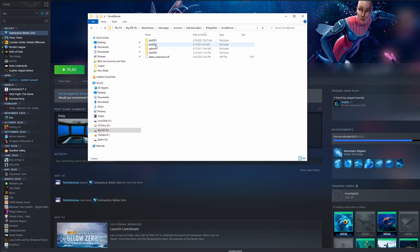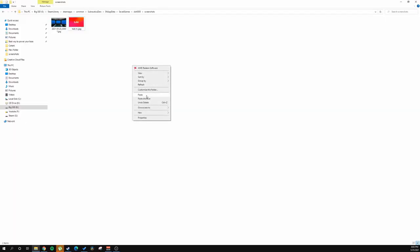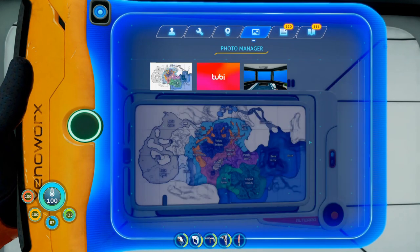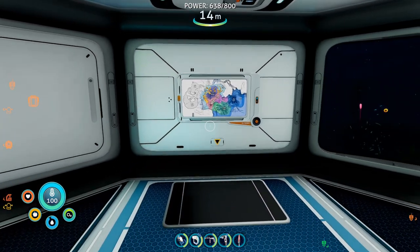Find the folder called SNAppData and then go into Saved Games. You'll see different save games listed there. If you have more than one, there will be several save game folders — go into the folder for the save game you want. Look for the folder called Screenshots. Inside that Screenshots folder you can put any image you like, and afterwards you'll be able to find that image in the picture frame library in the game.